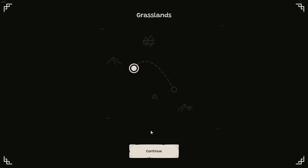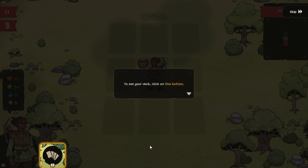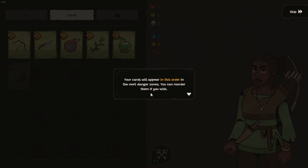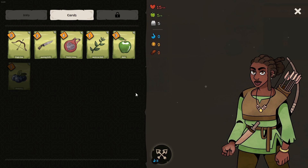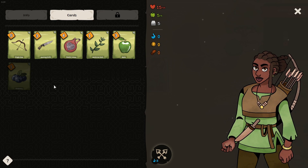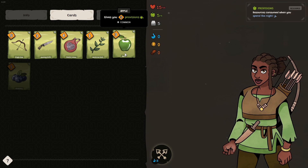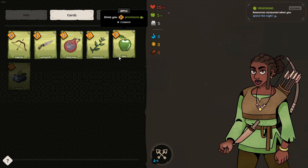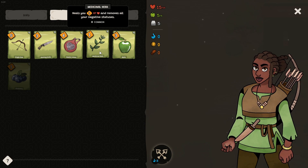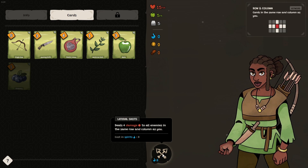We're in the safe zone. We can change our equipment. Let's take a look at our equipment. So our endurance is five, meaning that only five cards from our six-card deck can be equipped right now. This blueberry gives one provision and one spirit, whereas this one gives three provisions. Provisions are quite important in this game. Maybe we can get rid of this medicinal herb, which heals you for one, and get the provision instead. And then we can have spirit.